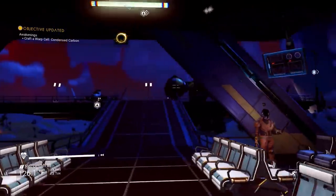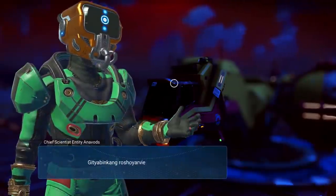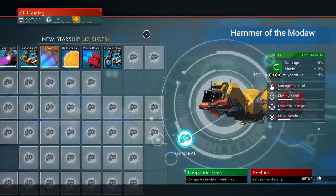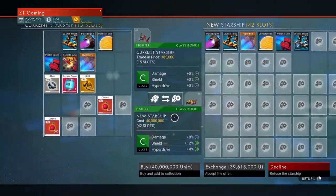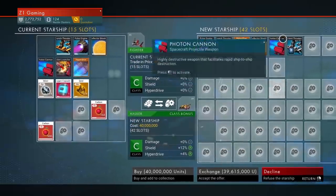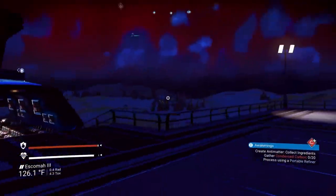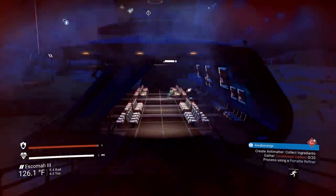Oh, I want a ship! This one looks like it has lots of space. Let's take a peek — 'Hammer of Moda.' Holy — 42 slots! Negotiate price — 40 million credits. Going from 15 to 42 slots with a hyperdrive and efficiency thrusters. That's exactly what I want, but I need 40 million credits. That is unfortunate.